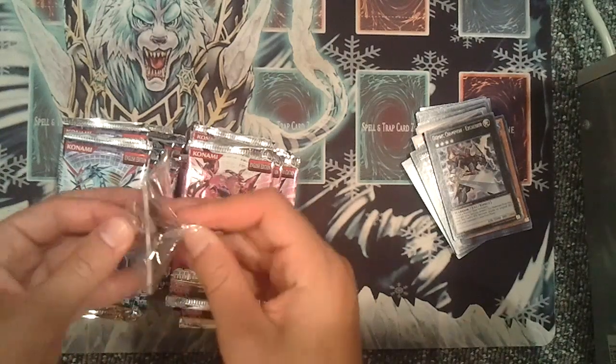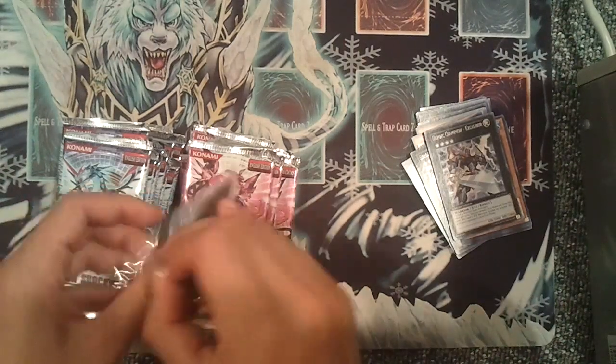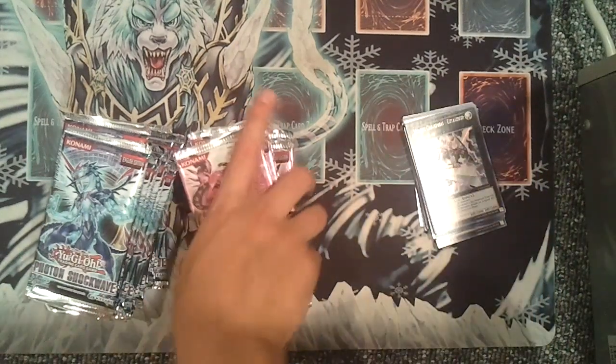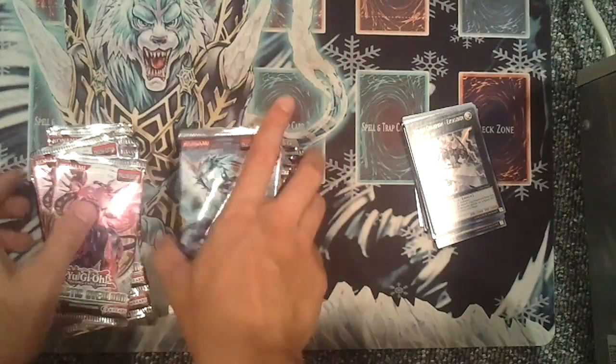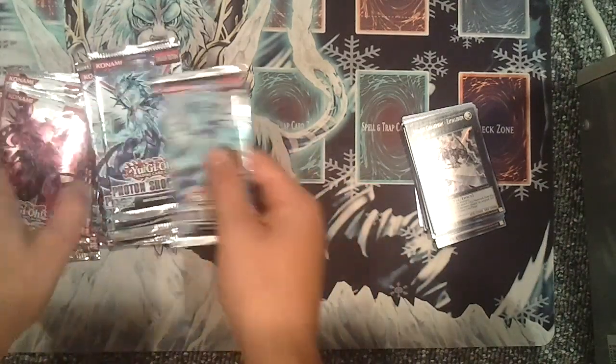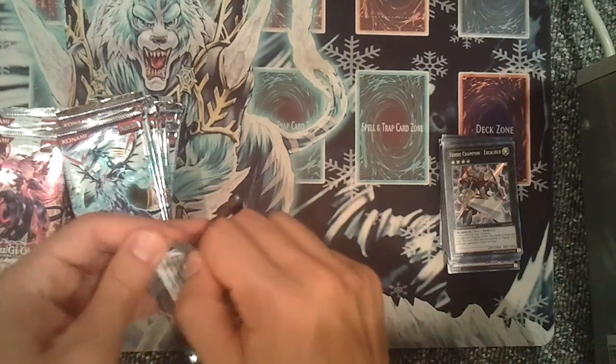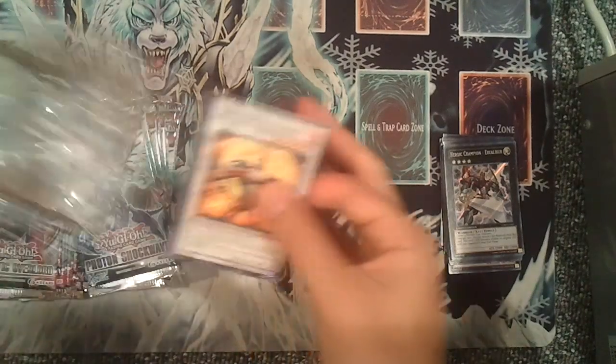Because that's kind of crazy. You got this guy on the field — two level fours — that could be amazing. So we're going to do a little flipperoo and do the 18 Photon Shockwave packs. Hopefully that brings us more luck.